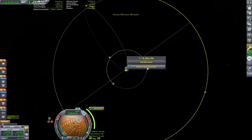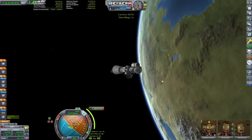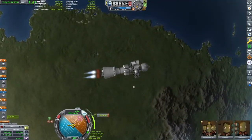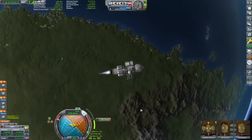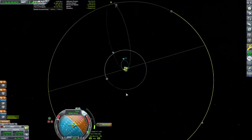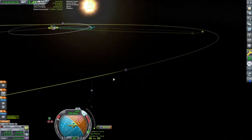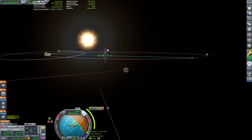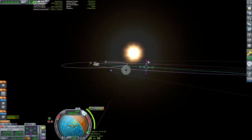Once in orbit, we can make a maneuver and drag the prograde marker out until our new orbit touches that of Minmus — this is usually around 900 meters per second of delta-v. Then we will move the node around on our orbit until we get an encounter. Because we are in close to the same plane as Minmus, we are able to get an encounter. If we had launched due east, we would need to make a mid-course correction.